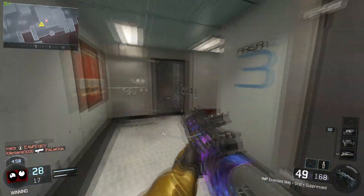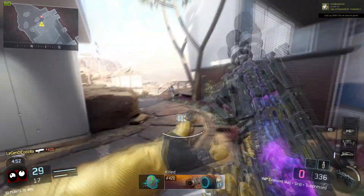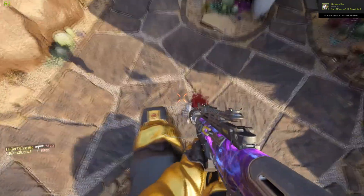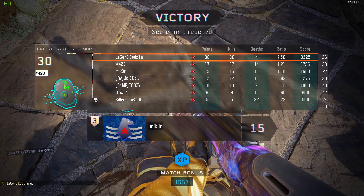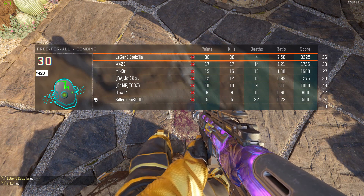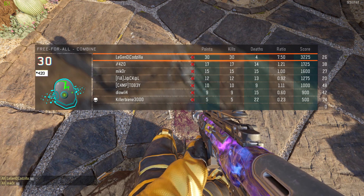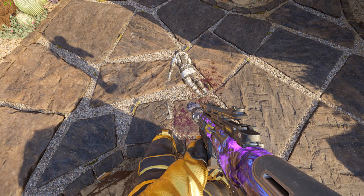In later episodes I'm gonna be talking about how you should go for the nuked out, because I'm actively going for it right now, so I know a little about how to best approach it. As you can see I ended up 30 to 4, which is not a bad score. There were some decent people in this lobby — one guy had like a 1.5 K/D. This wasn't the optimal lobby for nuked out, but I could have done it. Anyway, that's basically it for this video — see you guys in the next one, bye!